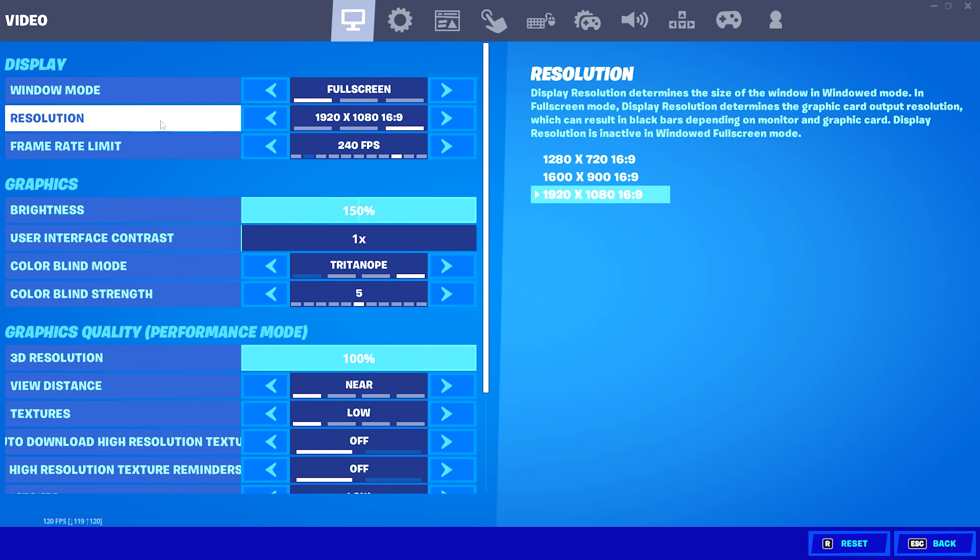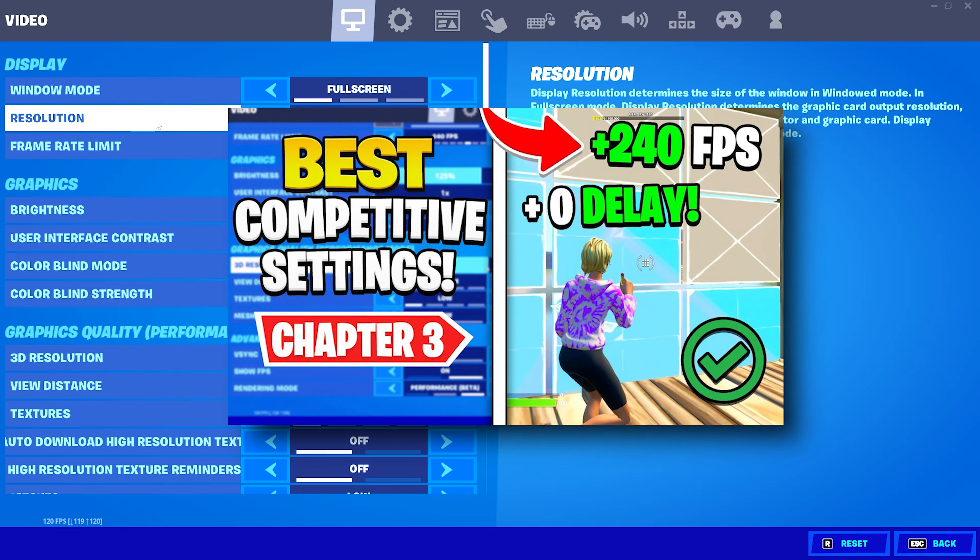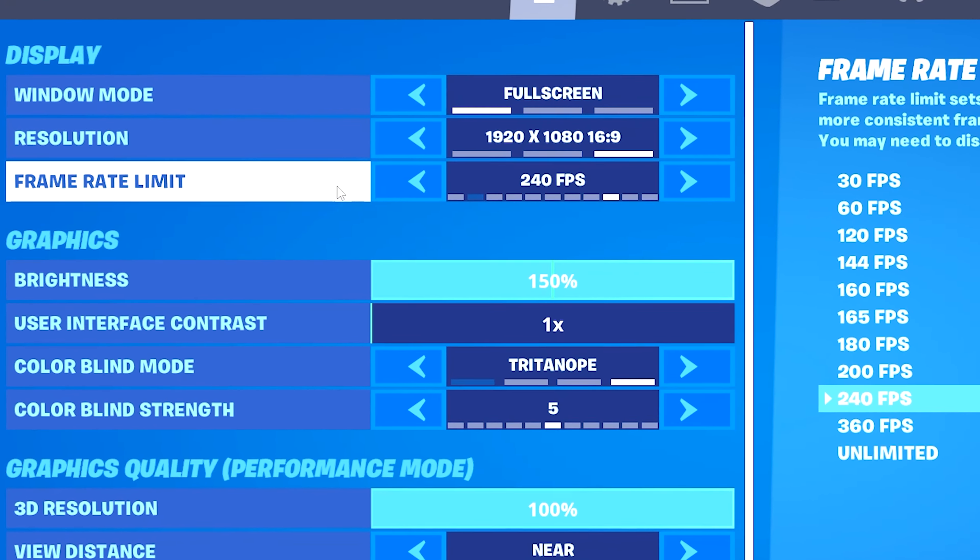Getting right into the settings, I have my windowed mode set to full screen — not windowed or windowed full screen — as full screen will give you the lowest input delay possible. For my resolution I'm using native res, so 1920 by 1080. If you would like higher FPS, I do suggest using a stretch resolution.